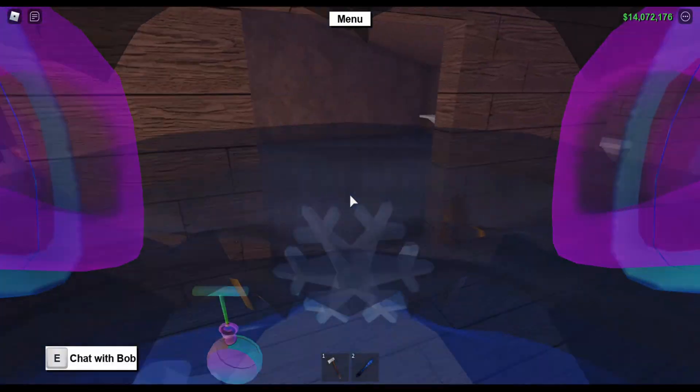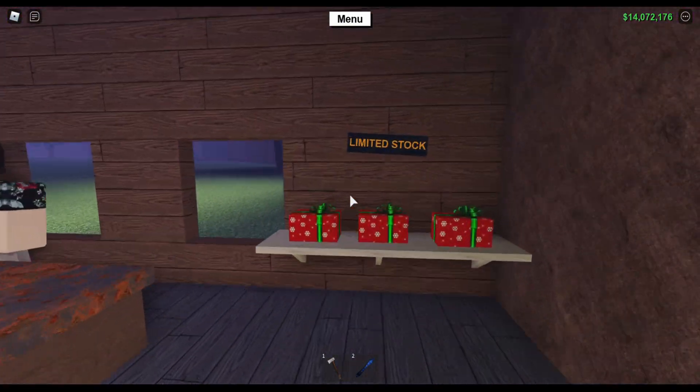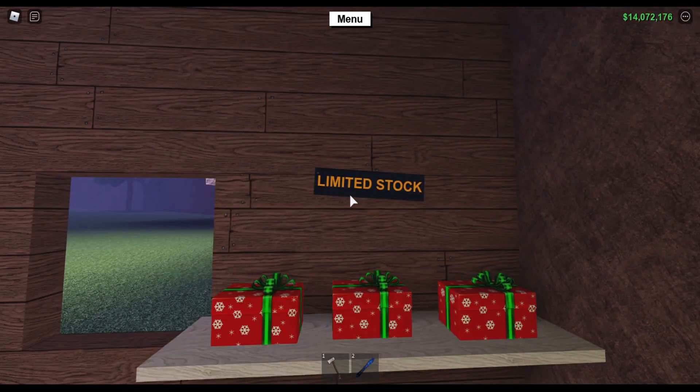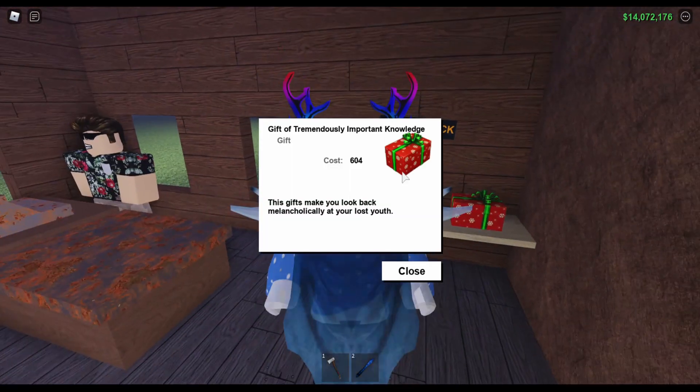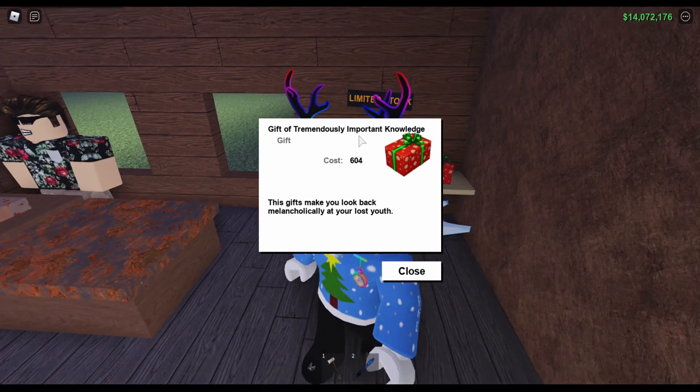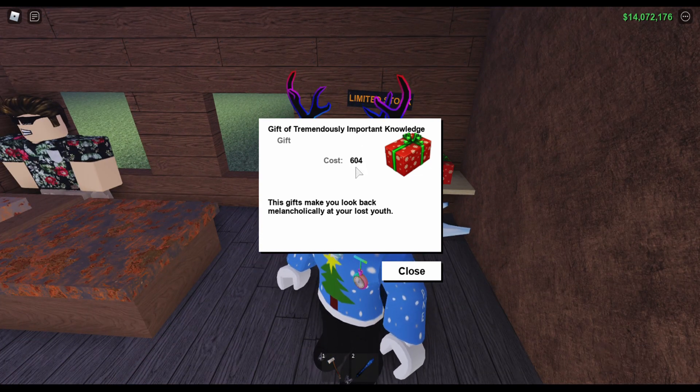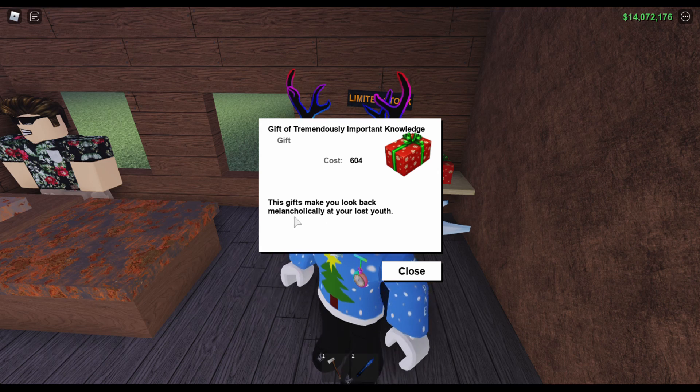Come right inside Bob's Shack and on the limited stock shelf you will see the gift of tremendously important knowledge. It costs $604, and the description is 'this gift makes you look back melancholically...' — I said it right — 'at your lost youth.'